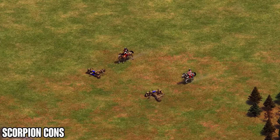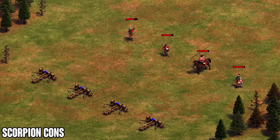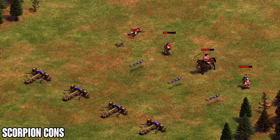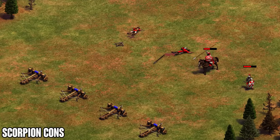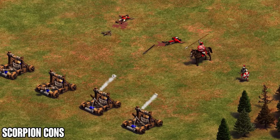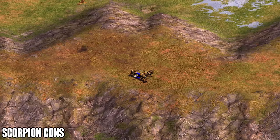Scorpions only have 40 HP, so they're much weaker against melee units that come up close like knights or light cavalry. Also, scorpions deal pierce damage — that's why they deal less damage against skirmishers than against crossbowmen. This is very relevant when playing against skirmishers or even huskarls, because when they get really close the scorpions don't do that much damage. In comparison to the mangonel, which does melee damage, the scorpion is going to be less effective against those units.